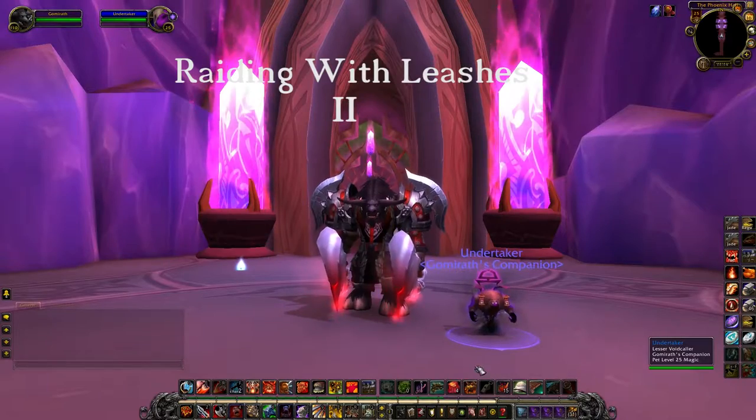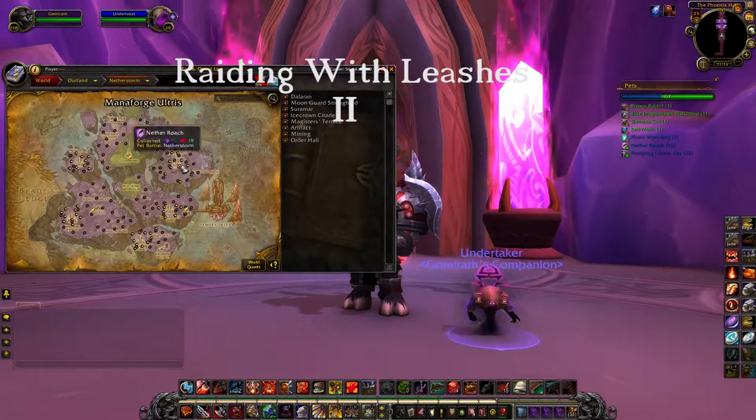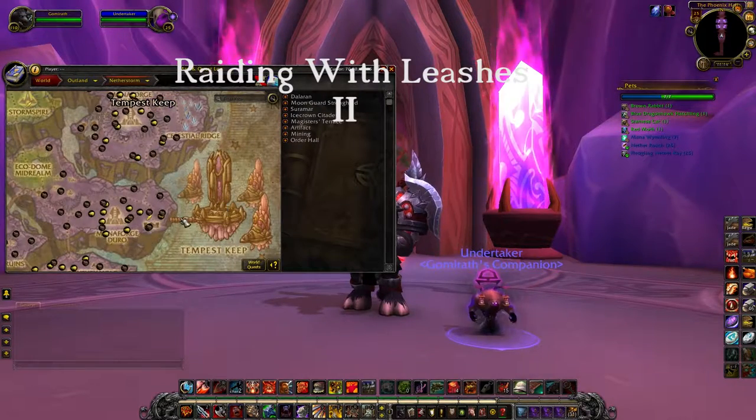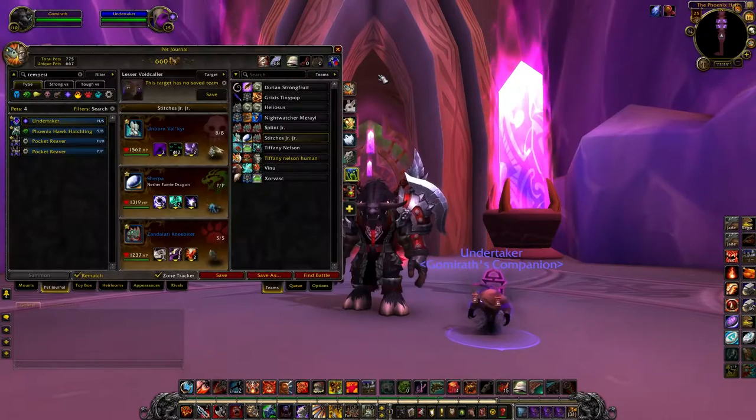Right now I'm in Tempest Keep, which is found in Outland near Netherstorm, just outside of Netherstorm. You need to have flying to be able to get here, but there are three pets that drop in here.